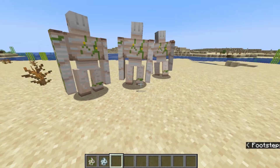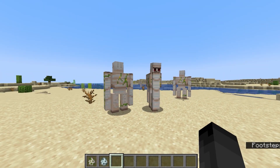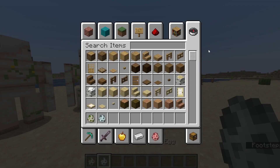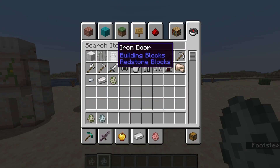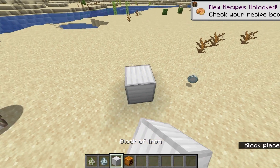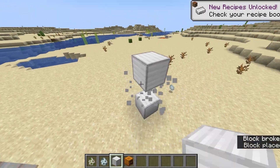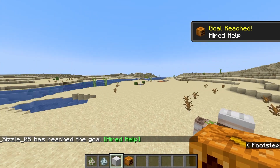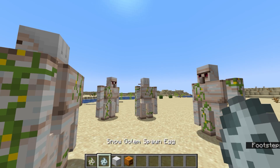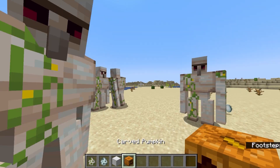This is going to be really helpful for building maps or just building anything in creative in general. You don't want to have to go and build an iron golem the regular way with a pumpkin and four blocks of iron — it just takes longer than it would to just use a spawn egg. And the same thing for the snow golem: you use two blocks of snow and a pumpkin head, or you can just use a spawn egg.